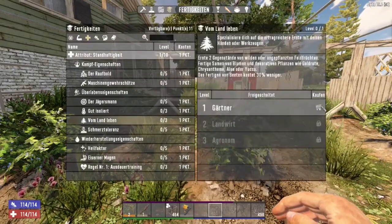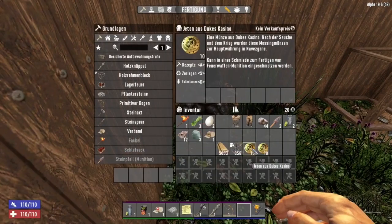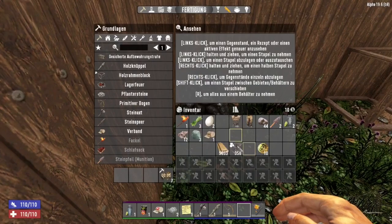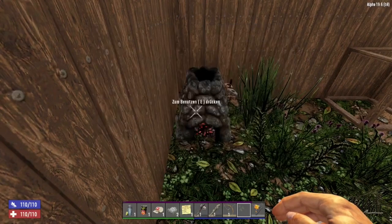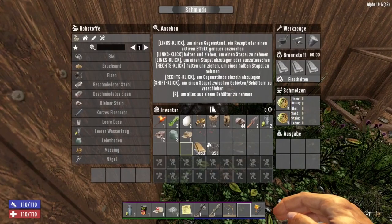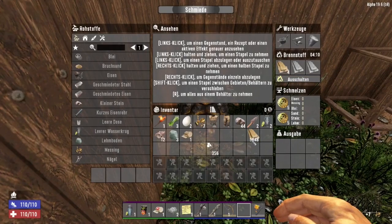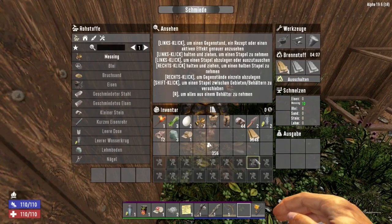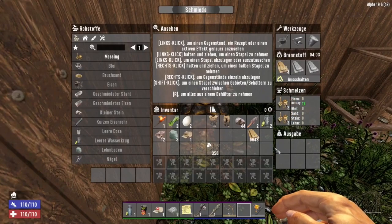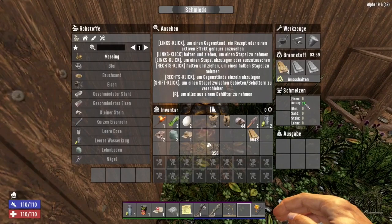Tip number 7: brass from casino tokens. You can scrap casino tokens for brass or put them directly into the forge. From the brass you can make bullet casings. It's better to put the tokens directly into the forge instead of scrapping them first, because scrapping loses 30% of the material.